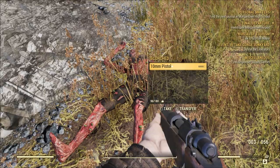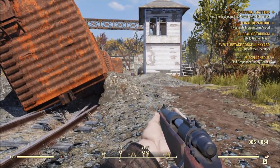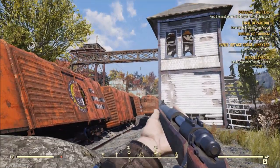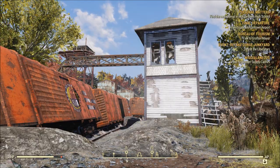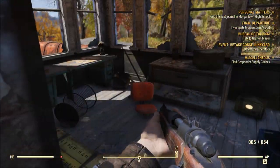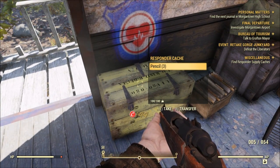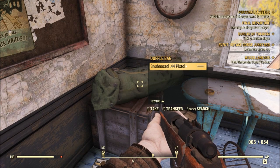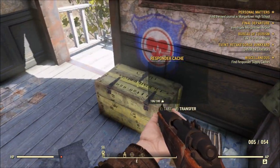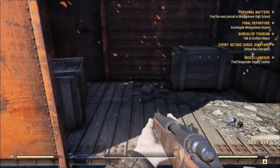Got some .38 and 10mm ammo — I'll take it. What's with all the little markers? Find responder supply caches — okay. Last time since I have no screenshot function I was having trouble finding pictures for thumbnails. There's a responder cache — oh, I would love to repair that pistol. I got a mod for a .44 pistol last time I was playing — I put it back in my stash. Let's investigate this place.